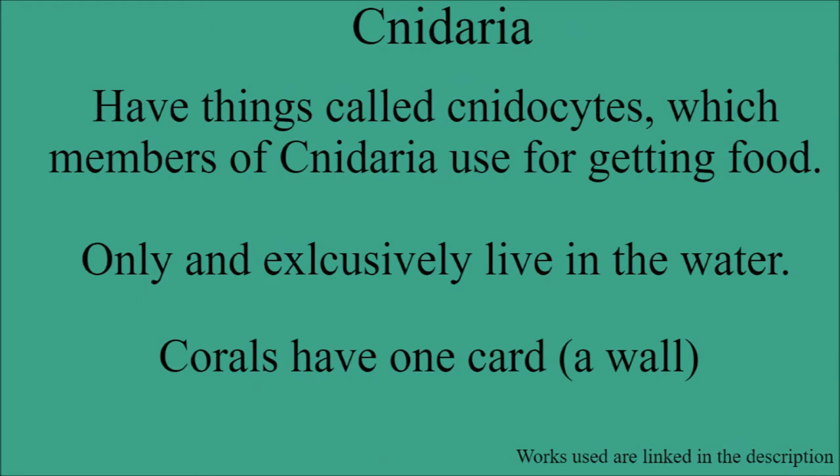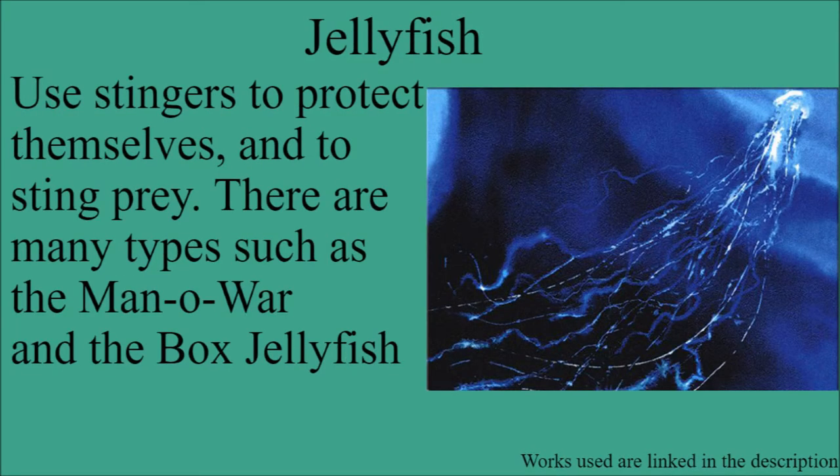Moving on to the first phylum we are going to be covering: Cnidaria. Their main thing is they have structures called cnidocytes, used for obtaining food. An example would be jellyfish. These are mainly aquatic dwelling. While coral are a member of Cnidaria, the only coral card we've seen has the wall type because it was a coral barrier, so I don't really feel like covering them. However, one Cnidarian we can cover are jellyfish, which have stingers they can use to protect themselves or get prey.